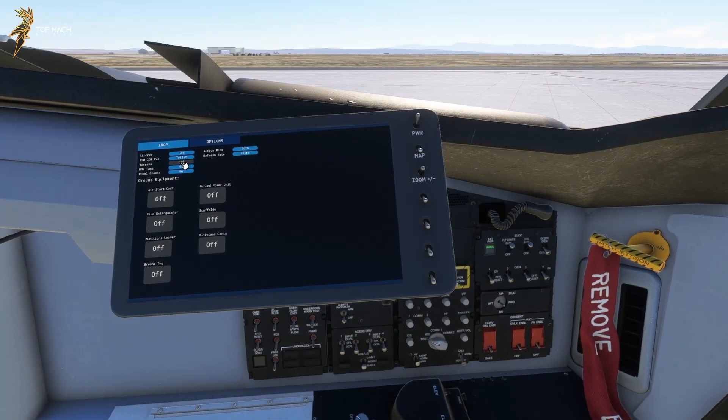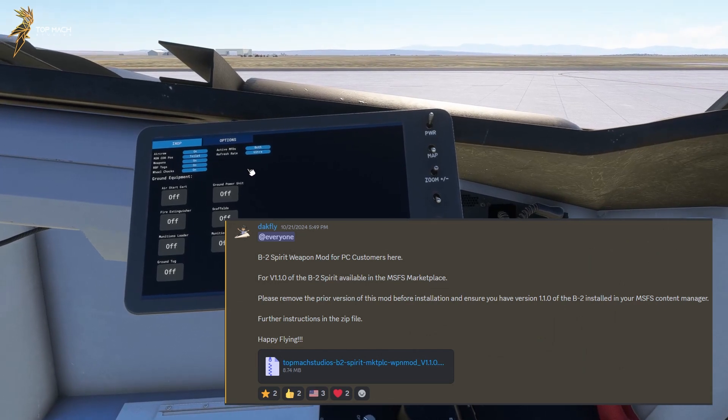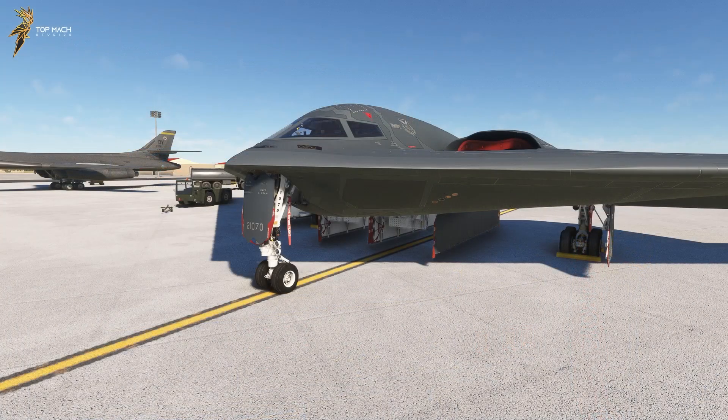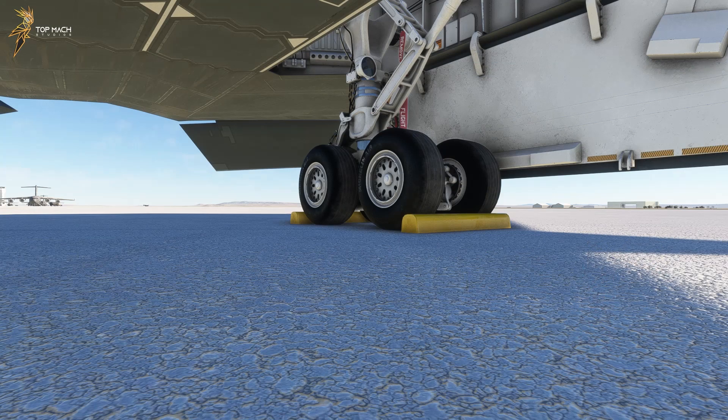Weapons can be toggled visually at the next button, assuming you have the marketplace weapons mod installed, which is available on the TMS Discord and website, linked in the description. RBF tags are the remove-before-flight fixtures meant to keep the aircraft safe when it is on the ground and turned off. And finally, wheel chocks can be toggled below that.